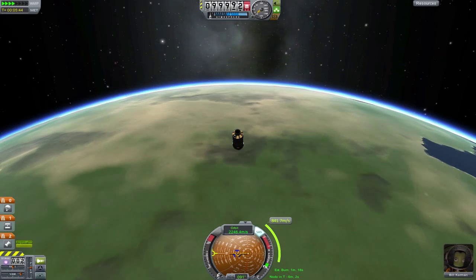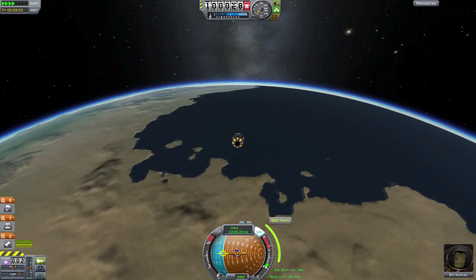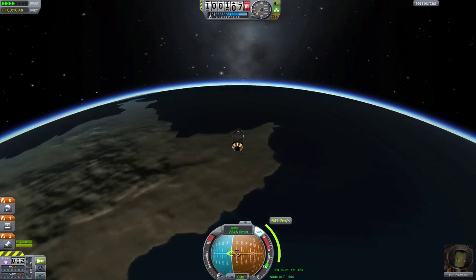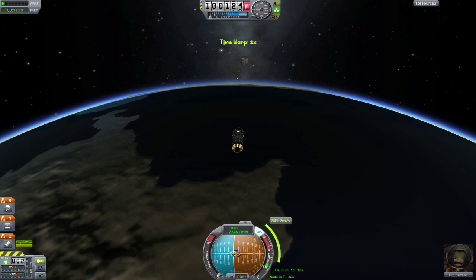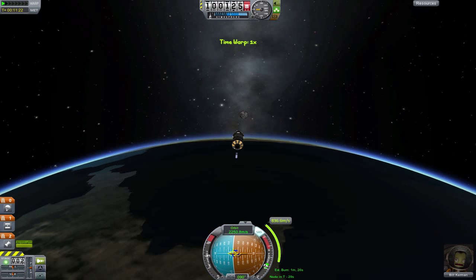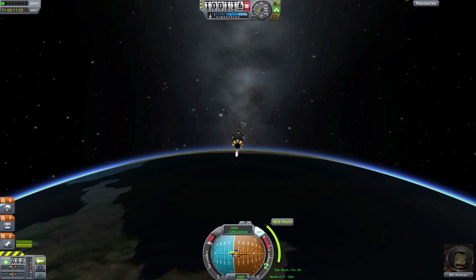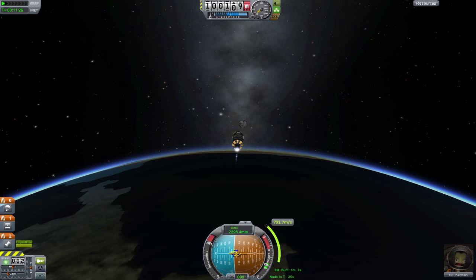Now, when you go to start your burn at around 105 degrees behind the moon in your orbit, you may notice something: the moon is just rising above the horizon. What a neat little coincidence. So you don't need to pay attention to angles or anything when you're going to the moon. You can just wait until the moon rises above the horizon and then start your engines.